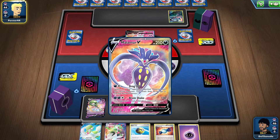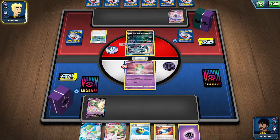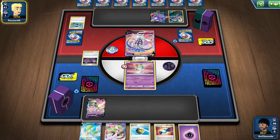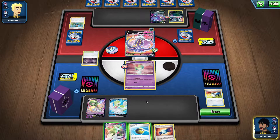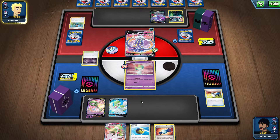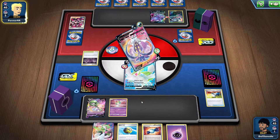What does this do? It's a basic with a retreat cost of one. Not good at all. It can switch and pump up — 30 damage for each counter on it. They can just drag something out. Didn't get what I needed, and we've got nothing else left. This is going terribly bad.